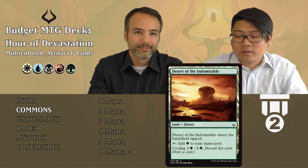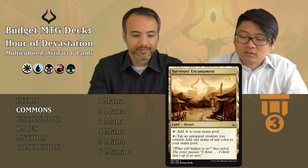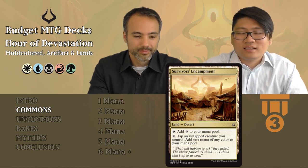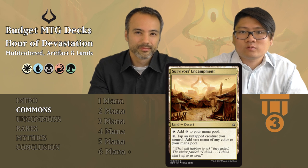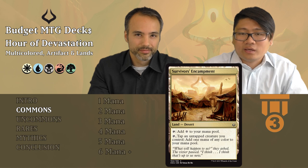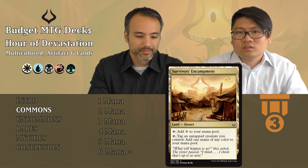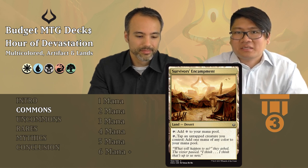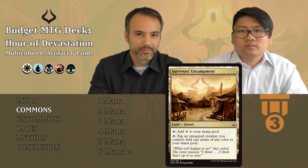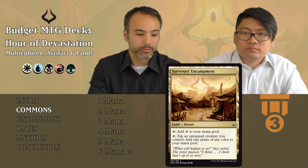Next is Survivor's Encampment, also a desert. You can tap it for colorless, or tap it and tap an untapped creature you control to add one mana of any color to your mana pool. We like this because you don't have to pump extra mana in to produce another color, and you tap a creature that probably won't be attacking that first turn anyway. Tier three — it fills you up in any color pretty much.